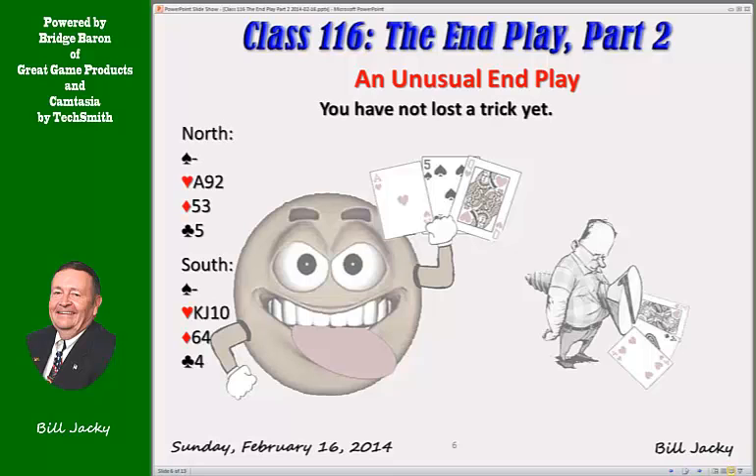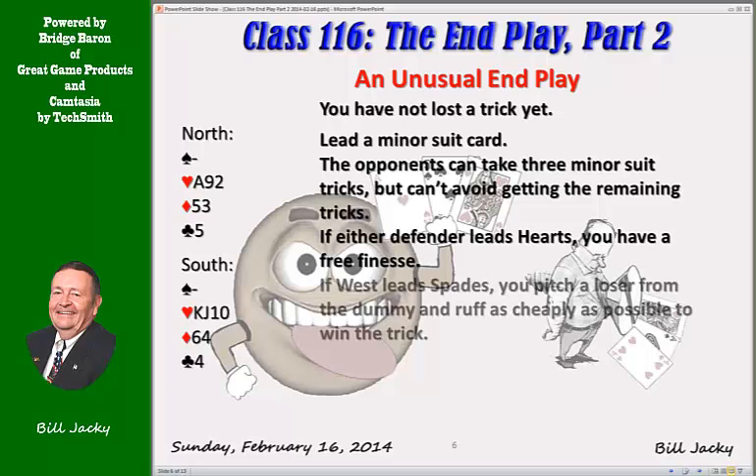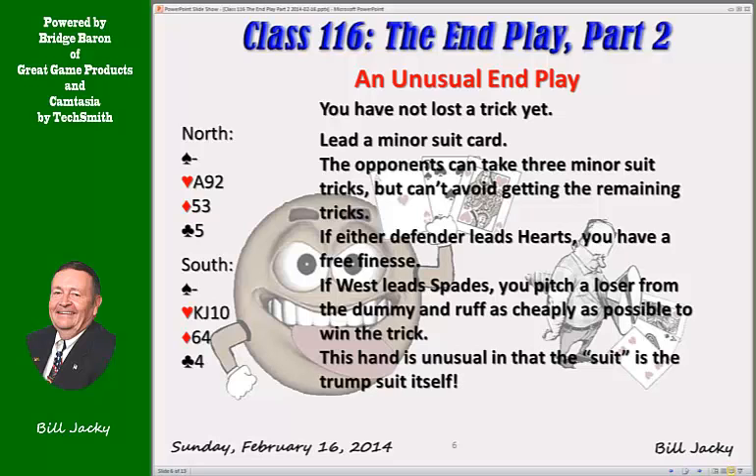Here's the situation. You haven't lost a trick yet. You're going to lose two diamonds and a club, but the heart suit? We're not going to lose any. Lead a minor suit card — what can happen? The opponents can cash three minor suit tricks, but after that they have to lead something else, and the only something else is hearts. They can ruff your loser — that doesn't hurt you a bit, you're going to lose them anyway. Eventually they need to break the trump suit themselves, and when they do, the queen will come home. If a defender leads a heart, you have a free finesse; if not, you've got a ruff and slough. The suit here is the trump suit itself — isn't that amazing?